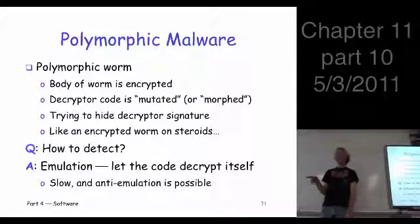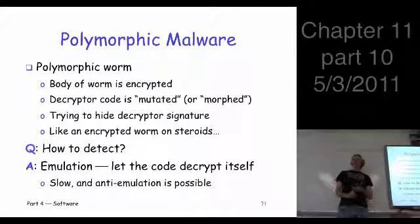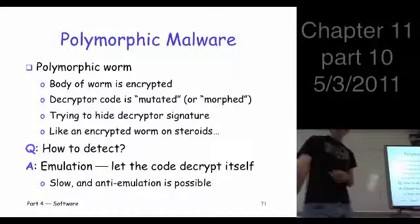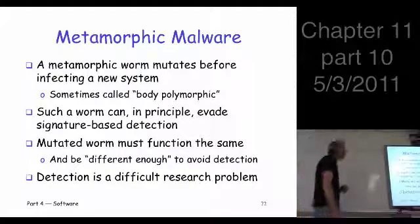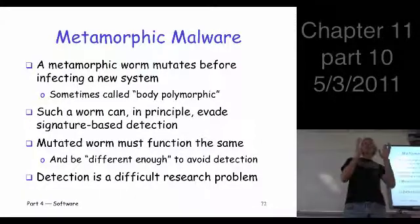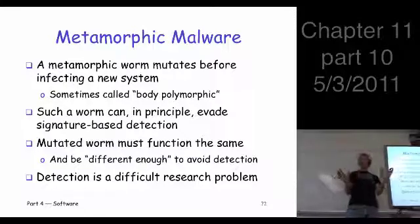So now you're the virus writer. You liked the encrypted approach, but they detected it. You liked the polymorphic approach, but they detected it. The ultimate step in this evolution is what they call metamorphic malware. Instead of just mutating the decryptor code, you mutate the entire body of the malware. If you change the code structure enough, you don't need encryption.